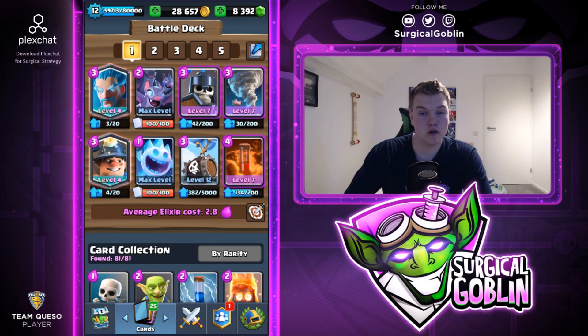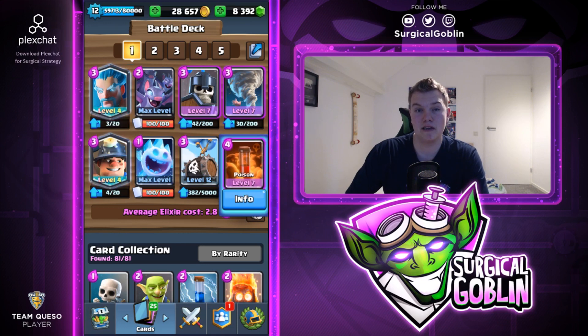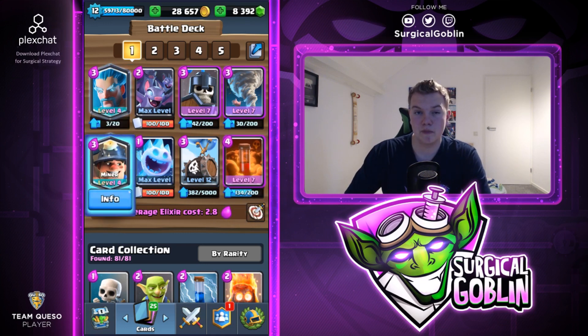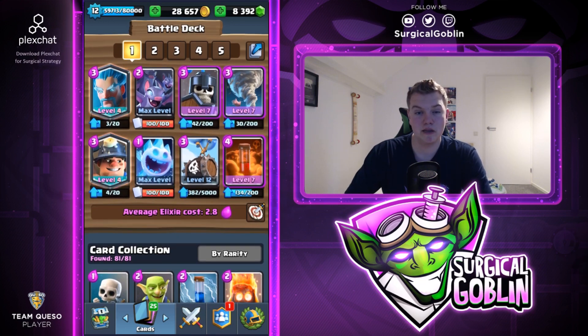This deck doesn't have a small spell like a zap or a log, but it does have the tornado and the poison as a big spell. We have the ice wizard as our damage dealer - ice wizard DPS isn't that high but it does a really good job defending, especially big tanks like golem pushes because of the splash damage. The defensive poison helps chip away and deals with swarmy units like minions and bats.